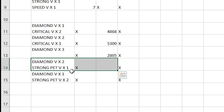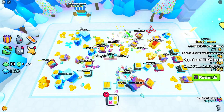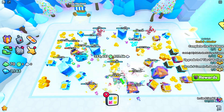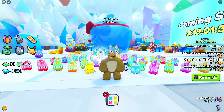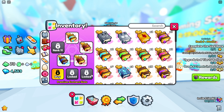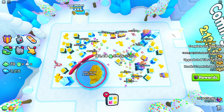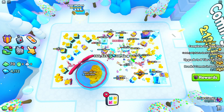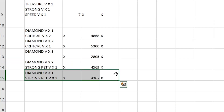Now let's do two diamond 5 books and one strong pet 5 book. After 15 minutes, we got 4,500 gems, which is now our third best — almost double what we got from just having three diamond 5 books. Then with two strong pets 5 books and one diamond 5 book, we got 4,300 gems, which is our second worst loadout. That's both drops and gems done.